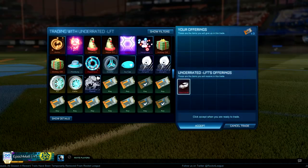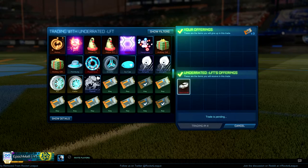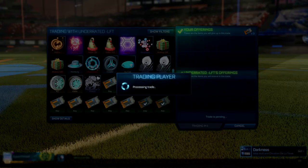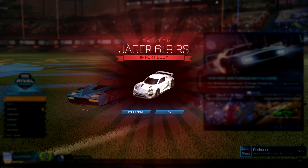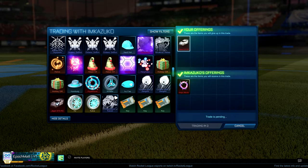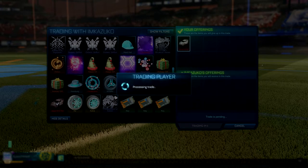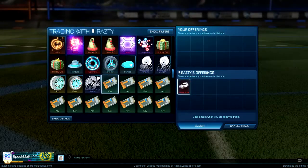So that was our final straight four key Jaeger trade. The next one we again bought the Jaeger for three keys, but the next fellow had an offer for us instead of four keys — we got offered a Titanium White Magic Missile Boost for our Jaeger. I thought this was a pretty good deal, as I was going to try and sell it for five keys, so it's an even better deal than we had been getting when we were getting four keys for the Jaegers.